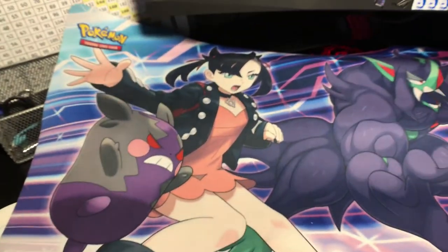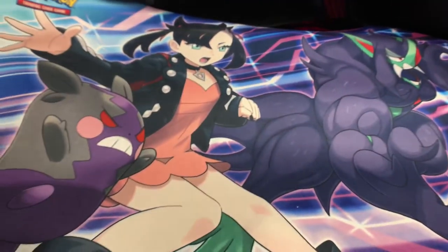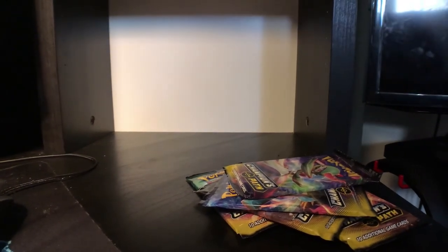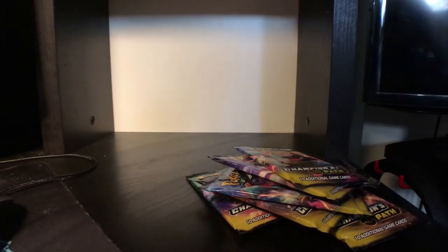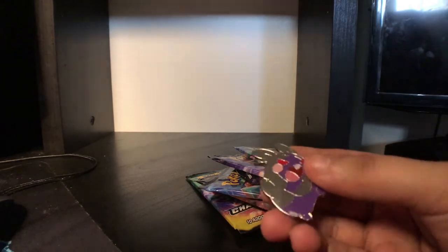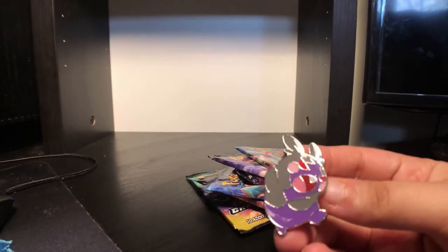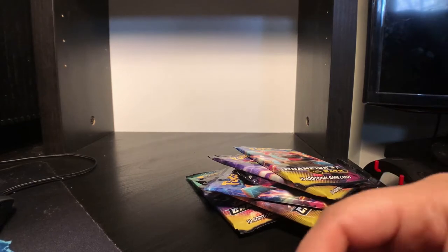There's the mat - this is definitely gonna be my new mat that I'm gonna be using. Grimmsnarl is kinda thick, looks really cool. So we get eight Champion's Path packs, which is pretty good. There's the code card. Here's the Morpeko pin. I wish they had the original one too, but eh.